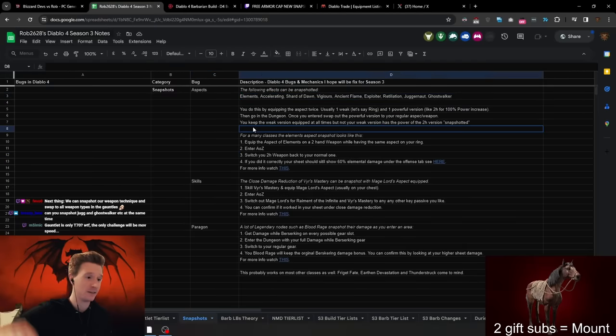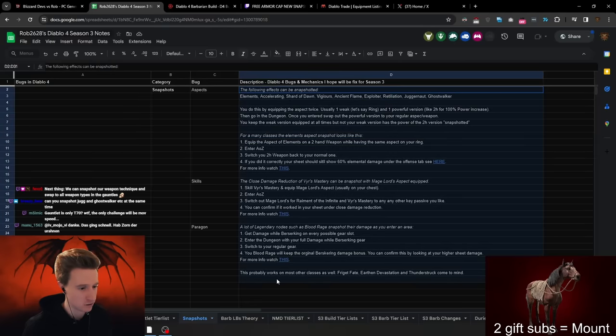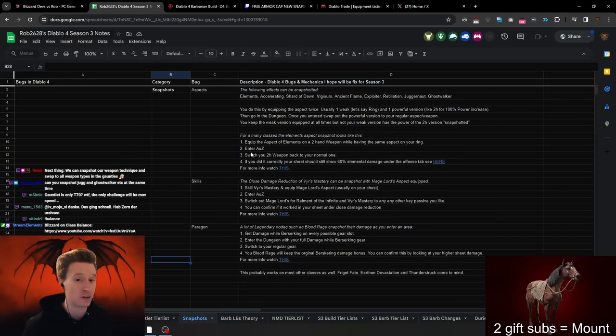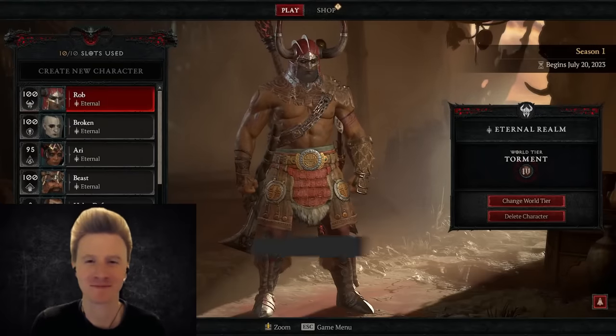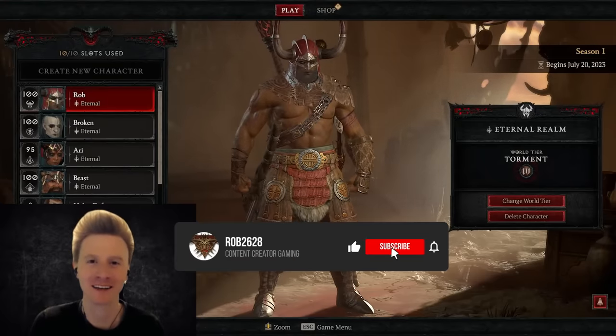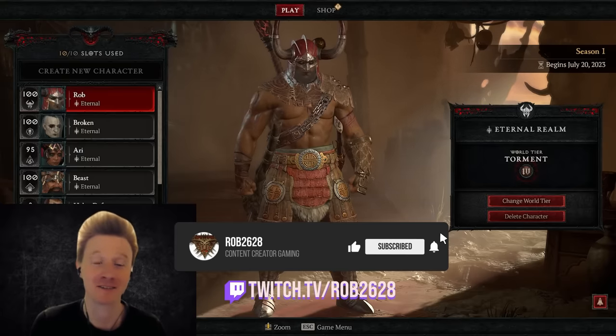I also made this sheet here, that I'm going to link in the description, that basically has all the known aspects that can be snapshotted. And just a quick little overview of how people use this in the Abattoir of Zir leaderboards — and they will use it again for the gauntlet leaderboards, if it's not fixed. So I'm still hoping for a fix for this. Take care, my friends. GG. If you liked this video, make sure to subscribe, leave a like, or a comment. I'm also live on Twitch almost every day, so come and say hi.